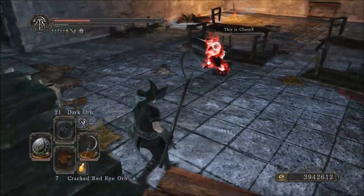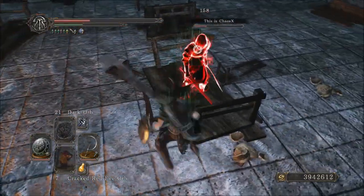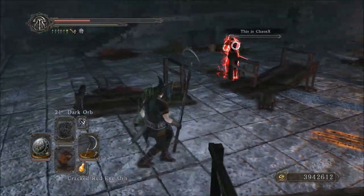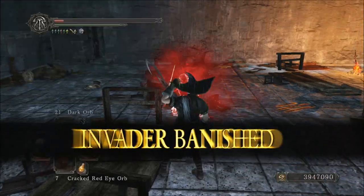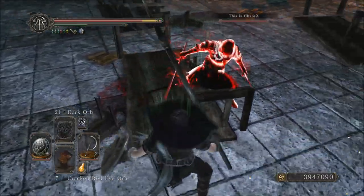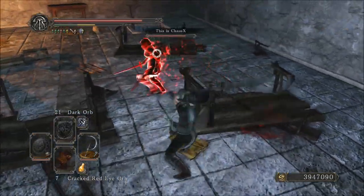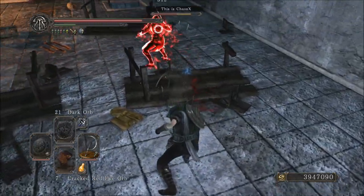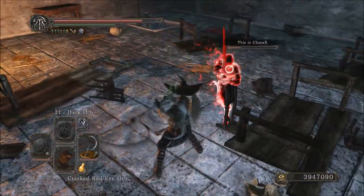When infused with magic, this weapon doesn't change too terribly much. It goes from an ECC scaling to an EDB scaling. That B scaling sounds good, but in the end it only brings the attack rating from 434 to 456 — not that big of a difference. At that point it becomes 201 magic base and 129 physical base, so it's more of a magic weapon. That's a good thing because magic defenses are relatively lower.